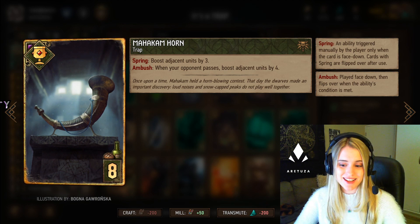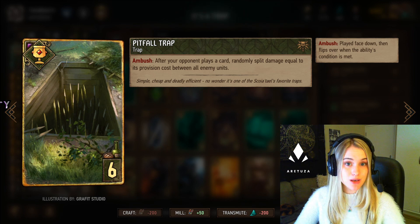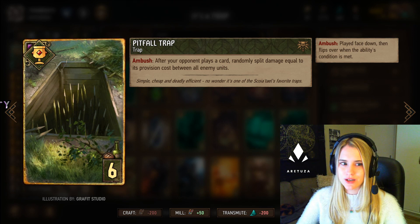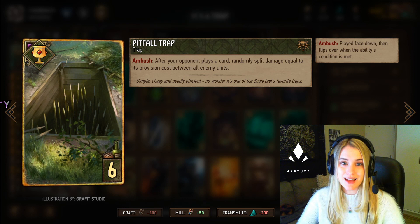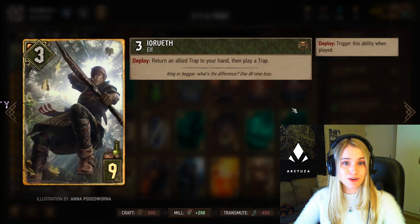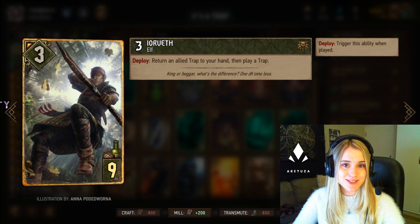Then we have the Pitfall Trap. This one's quite nice but you have to be very careful about when you play it. After your opponent plays a card, it randomly splits damage equal to the card's provision cost between all enemy units. You might want to spend this one only second-to-last or last, because that's when your opponent normally plays their biggest cards — 8 or 10 provision cards — giving you about 8 points of damage. My favorite thing to do is play it with Irveth, who can return a trap to your hand and replay it so it triggers a second time.